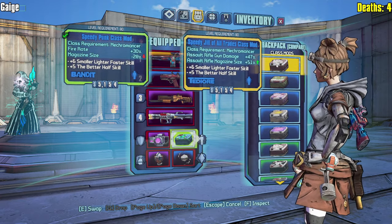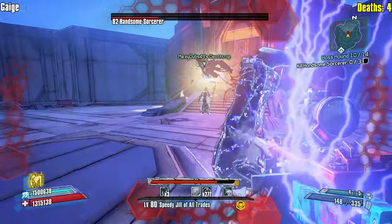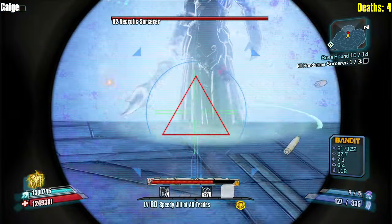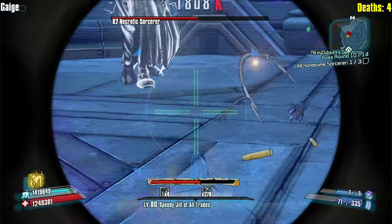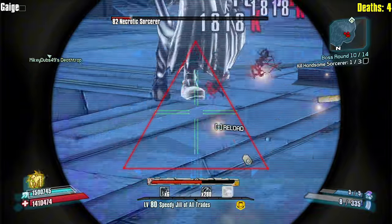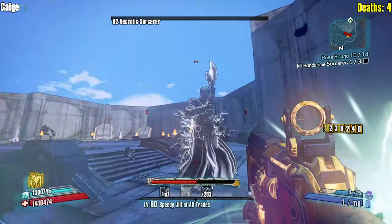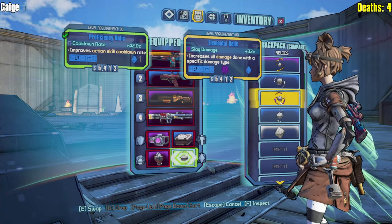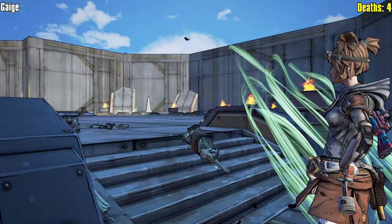I can put on a jack of all trades class mod — sorry if we've gone damage, magazine size, smaller or faster, and the better half. Do I have any points in the better half? I do not, but I will. We got damage for this thing. A little bit of slagging going on. Shooting directly at them is the best move. Shooting the ground near them. We're doing okay. Let's try this regular Jacobs and see if that does any better for us — doesn't look like it.